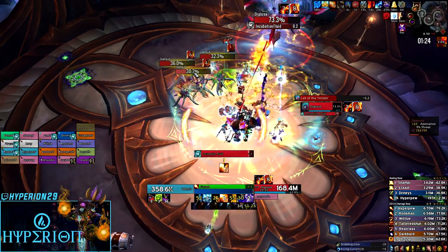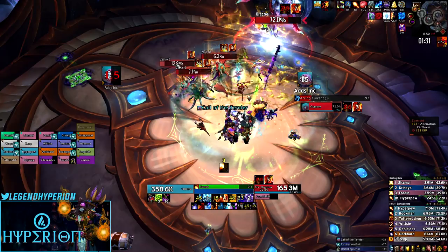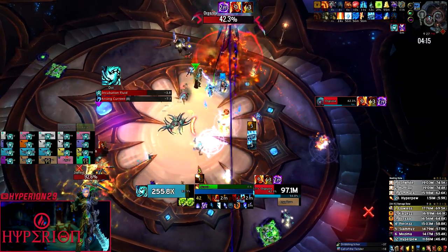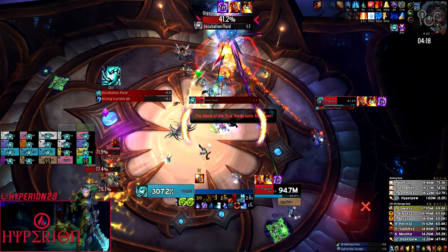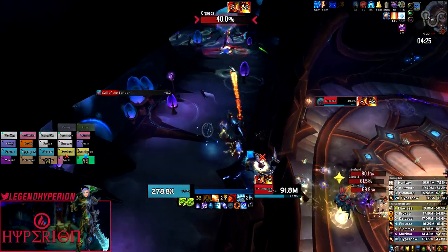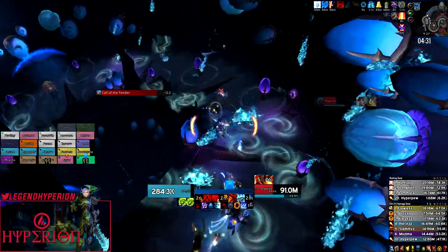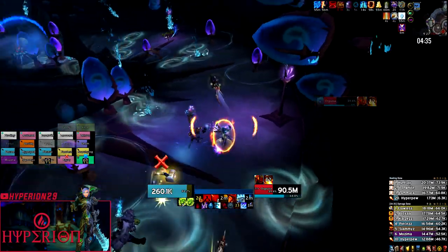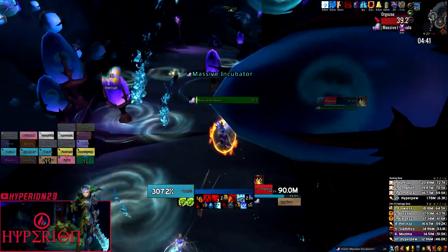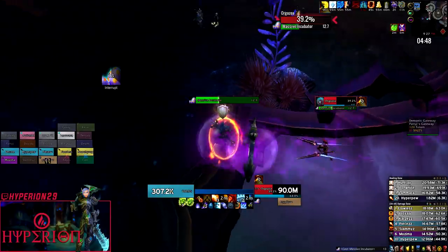It's something you have to evaluate after a couple of pulls — maybe you need more boss damage, maybe adds are dying too slow and you need more add damage. Your goal is to push the boss to 40% around the 4:30 to 4:40 mark while still killing all the adds. One caveat: you don't want to push the boss right after an Arcing Current, because when the boss transitions it wipes all Incubation Fluid stacks, but Arcing Current also applies debuffs via projectiles still in the air — so anyone farther away will get a new debuff, and starting phase two with 10 of those is basically a wipe.